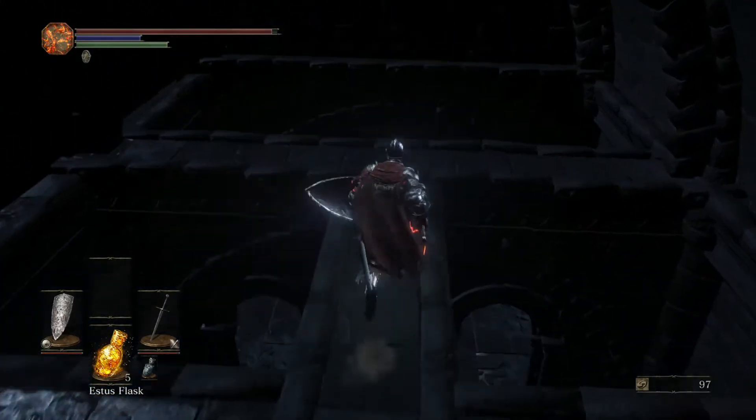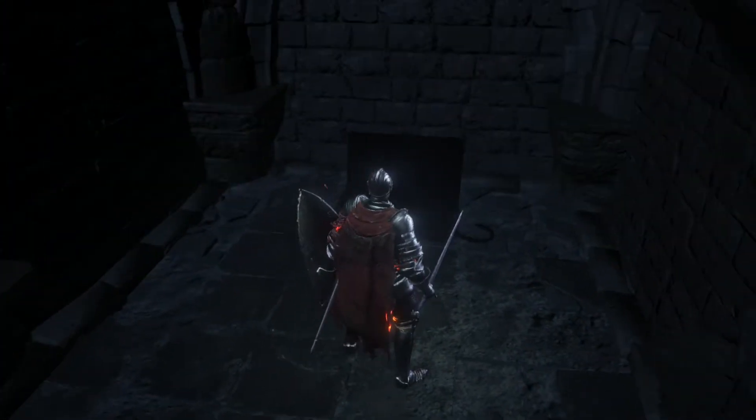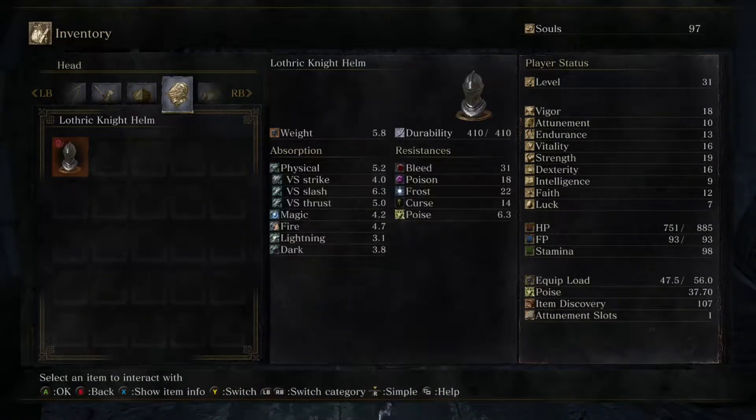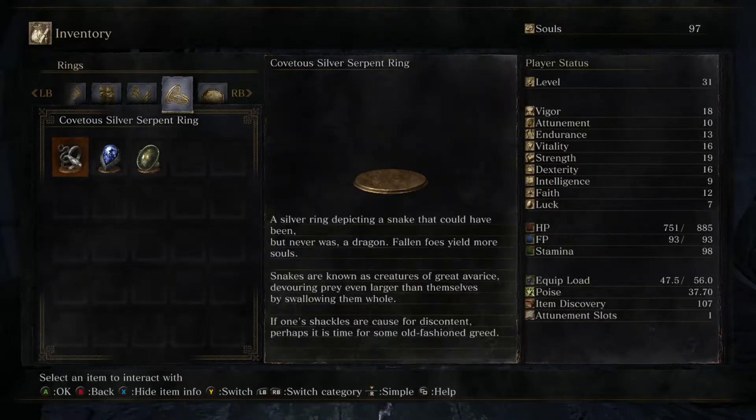Walk straight through this little pathway, hop down, and there's the chest. Open the chest, and inside it you will get the Covetous Silver Serpent Ring, which, as I've already told you, lets you gain more souls from kills.